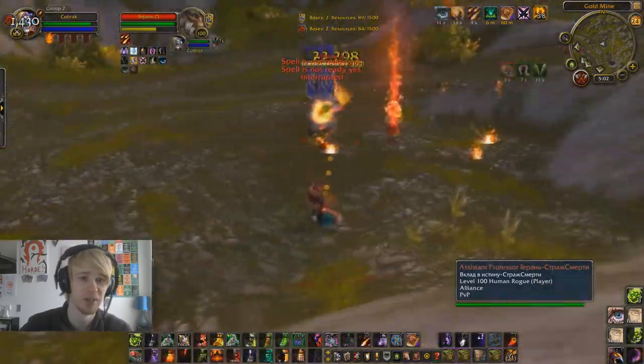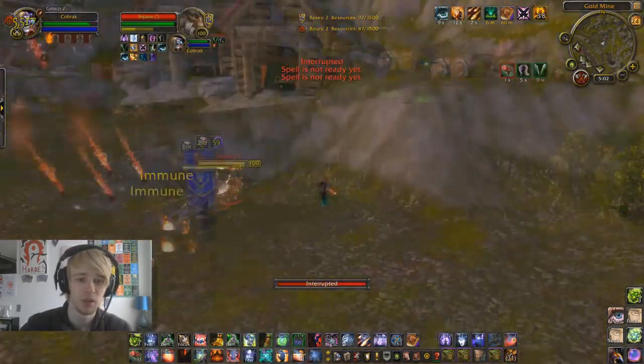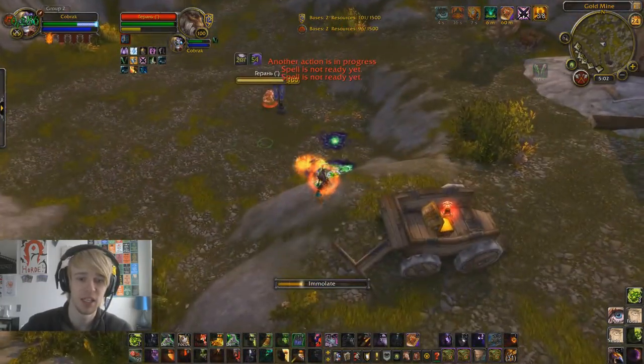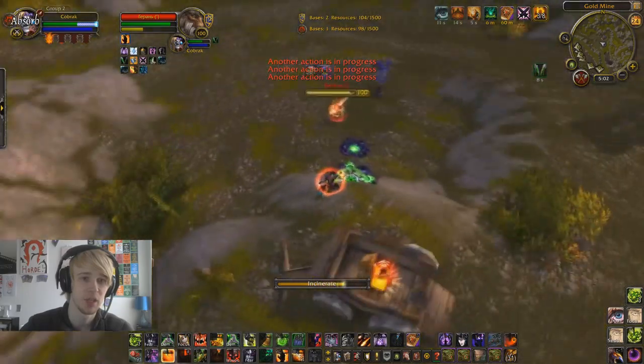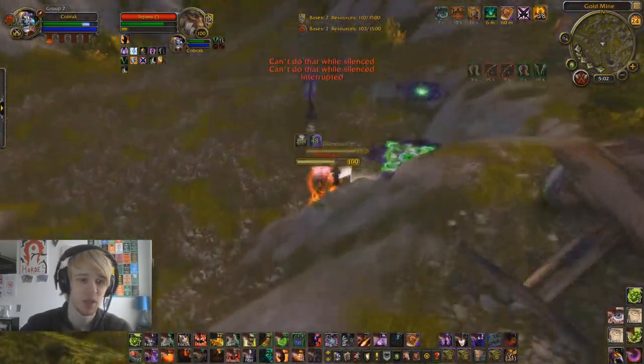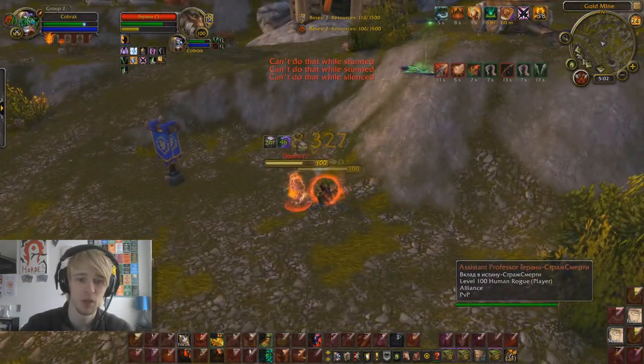We sacrifice the infernal and we'll get this AOE stun - does a bit of damage. Oh my god, that stun is so short. That stun is so fucking short. And all my action bars reset when we joined the battleground, because that isn't a bug that's been in the fucking game since like the dawning of time.